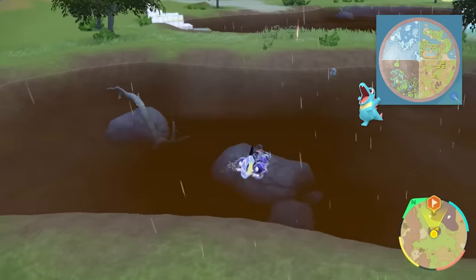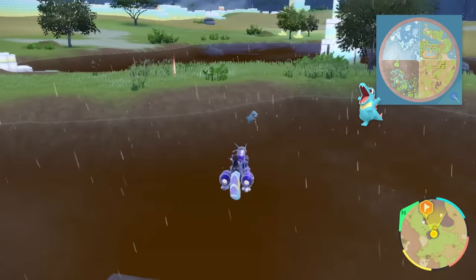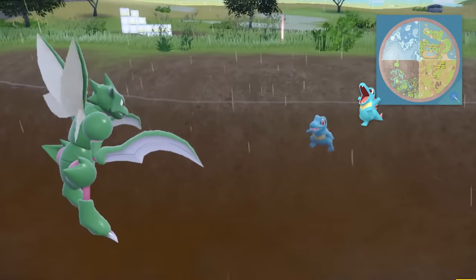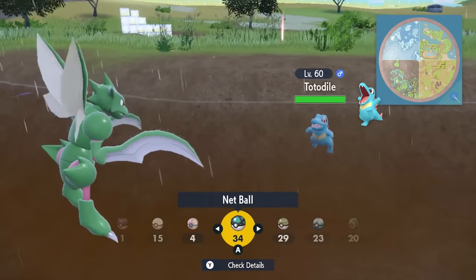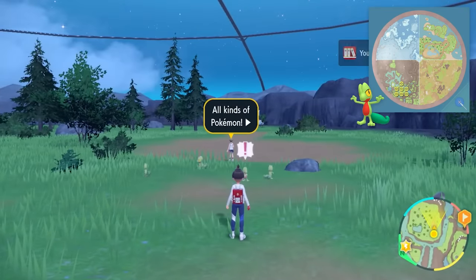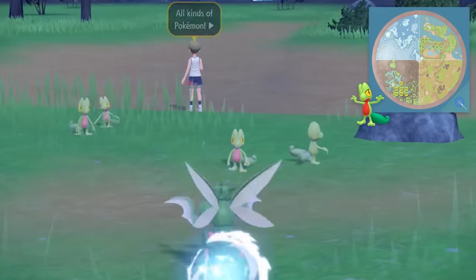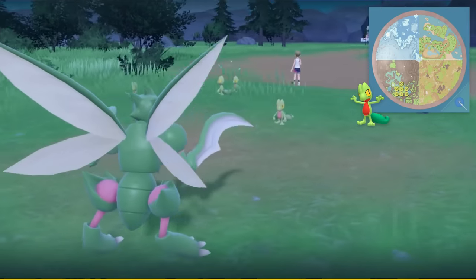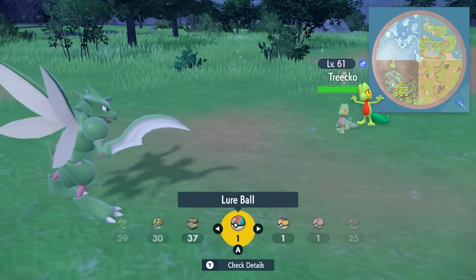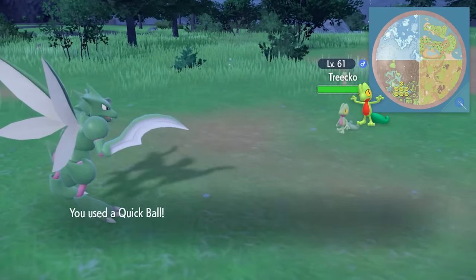Totodile spawns in a few different spots in the savannah biome, all kind of leaning towards the coastal area. I found mine in the water in those little ponds — it was actually the last starter I found, but pretty easy to come across. Treecko is the adorable little gecko and you can find it in the canyon biome, specifically in the south part. It has a nice coverage area, so you guys should have no problems finding it.